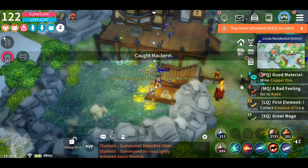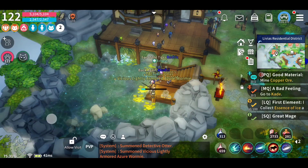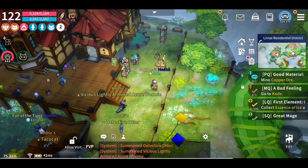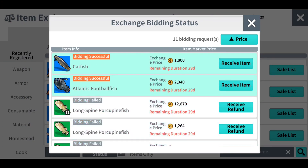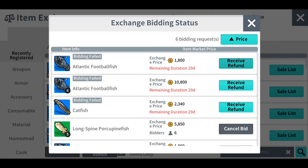Hey guys, HoshuPlays here and I'm going to be talking about how I get gold in Moonlight Sculptor. First things first, you're going to want to either fish or go to the exchange and buy every single fish you possibly can, from tiers common all the way to the rare tier.